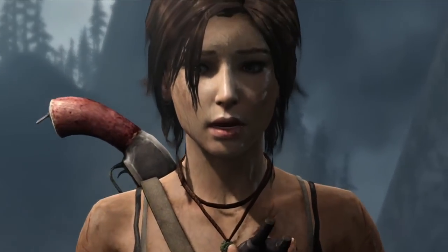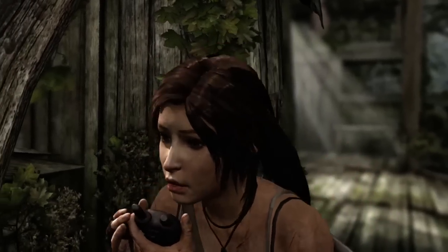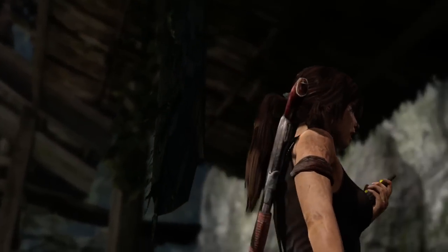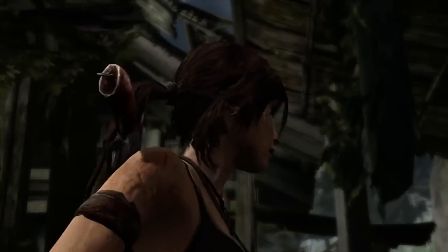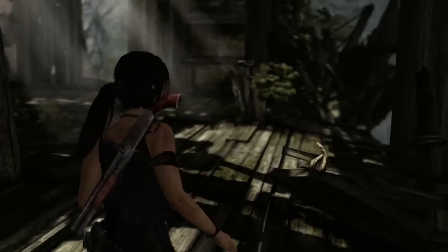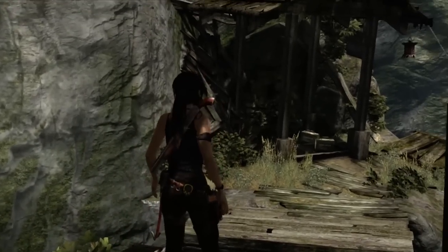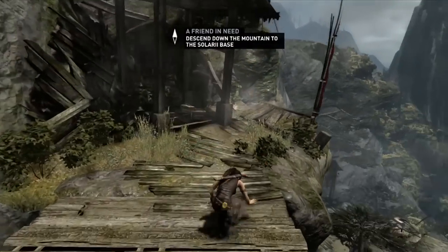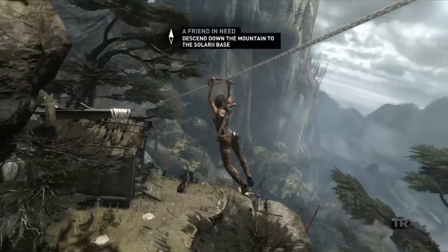Sam is suddenly taken — Lara cries out her name as Sam screams for help. We can see that Lara's friends, in particular Sam, are in trouble. She now has a very clear goal, which is to make her way to the scavenger fortress where Sam is being held.